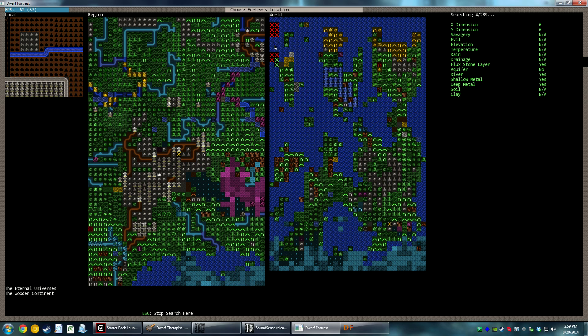Now you can see on the world screen it's parsing column by column — it's going to go across this whole map and search for any locations that meet these criteria. Currently it's searched about 12 out of 289 available tiles. This is episode zero, so even if this video ends up being 30 minutes long, it's just going to be whatever it is.